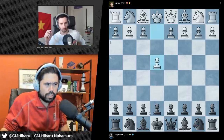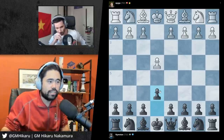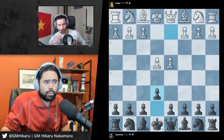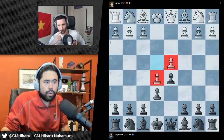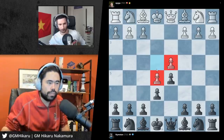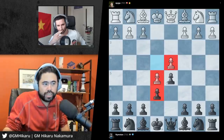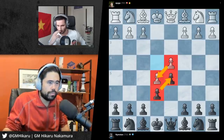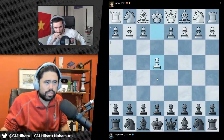In the French Defense, you end up giving white a very big center - white gets these two pawns, and white ends up with much more space. If you look purely at the pawns, you'll see that white's pawn is further advanced than black's. So the thing that most people want to do in the opening stage is take space in the center with their pawns.